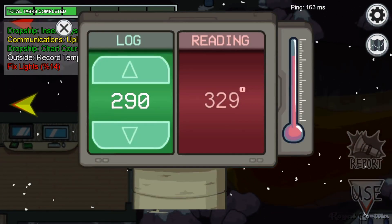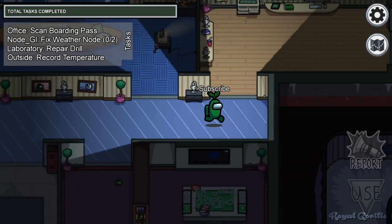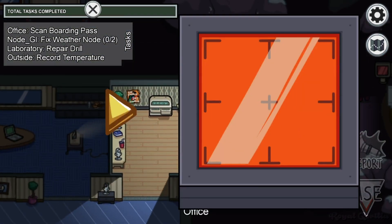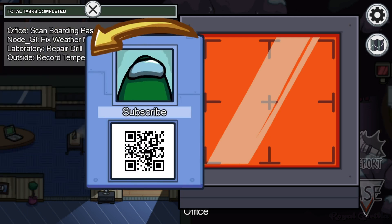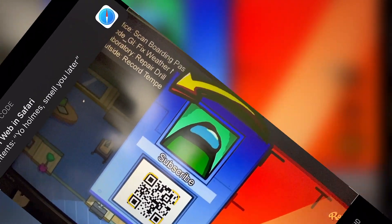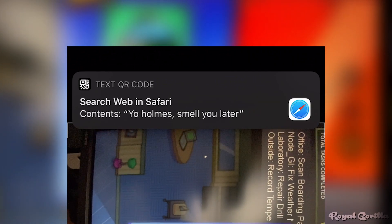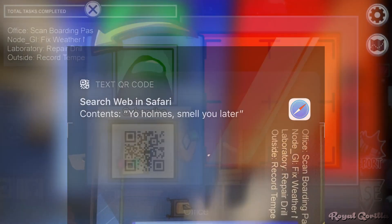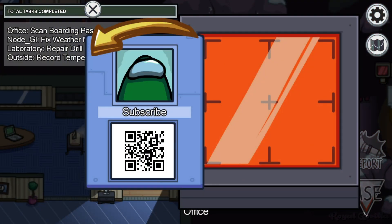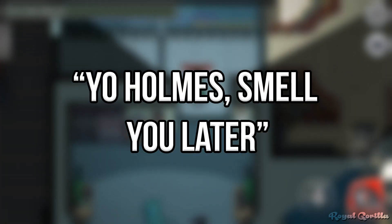There's all kinds of tasks to perform throughout Among Us. One such task comes with a little secret. On Polus, when you're asked to scan the QR code in the office, take a moment to scan that QR code with your real phone before flipping it over. It actually took me a moment to work out what the reference was here. The Holmes is clearly Sherlock Holmes for us hunting down this Easter egg in the first place, but 'Yo Holmes, Smell You Later' is actually a line from the opening song of the Fresh Prince of Bel-Air. Double Easter egg for ya.